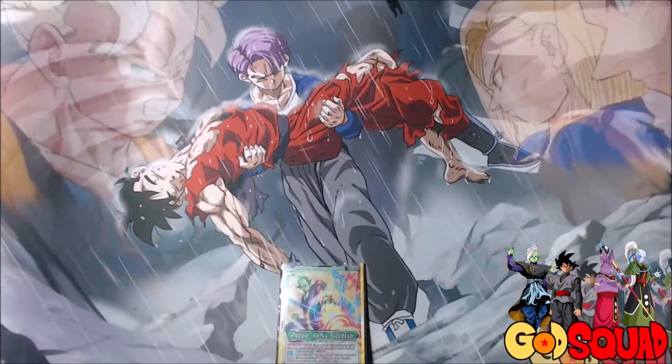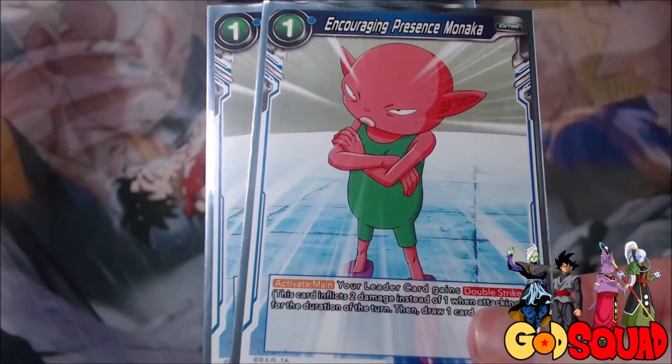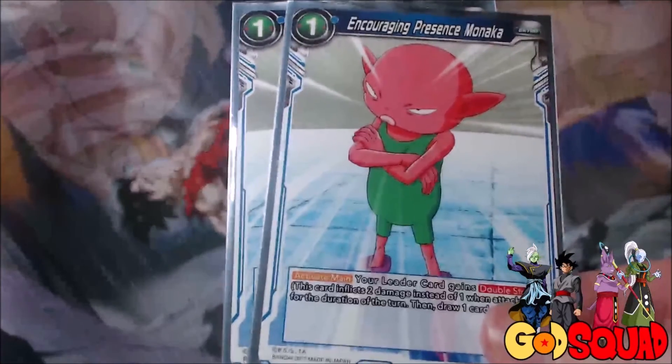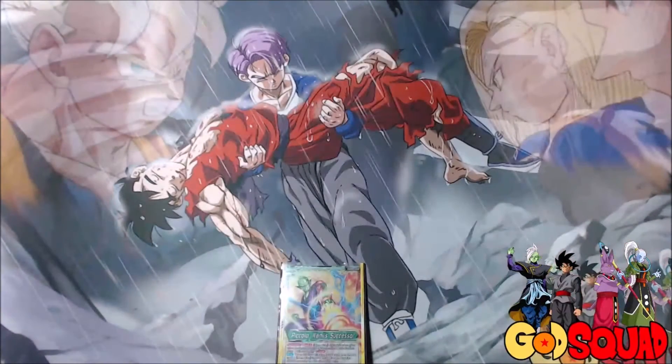In an attempt to take advantage of the Piccolo leader's Critical ability, we ran 2 Encouraging Presence Monaka. For one energy, your leader gains Double Strike and you get to draw a card. So then he becomes a Double Strike Crit Attacker, and if you've played the Toa that turn, you can also give him the 5,000 boost. It's a nice little tech that you can pull off if you have a blue energy — that way you can try and get a little more extra Crit damage or force your opponent into trying to combo out of it.